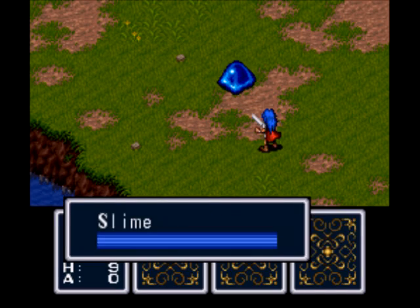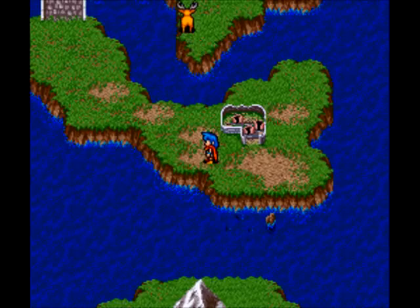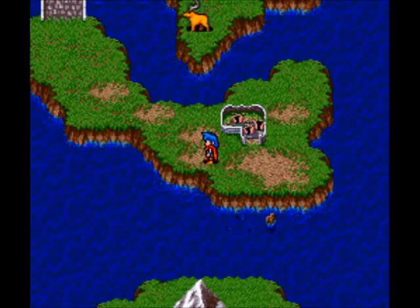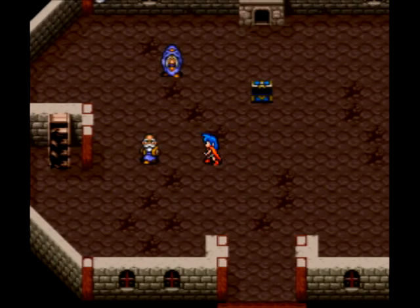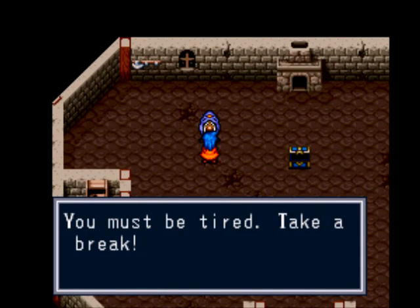This is pretty much going to be the only grinding I'm going to be doing for this LP. I highly recommend getting up to level 2 so you can survive fighting certain enemies. One thing you'll notice: after some random battles, animals will randomly show up on the world map. Unfortunately, there's not a whole lot we can do about it right now, but if you can kill them, you'll get a reward.